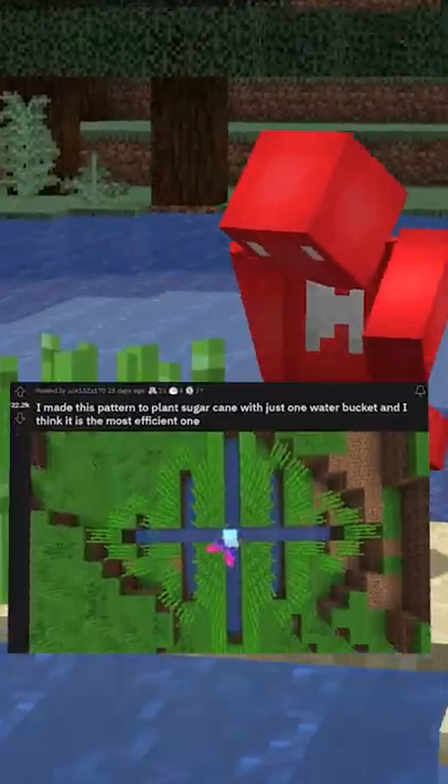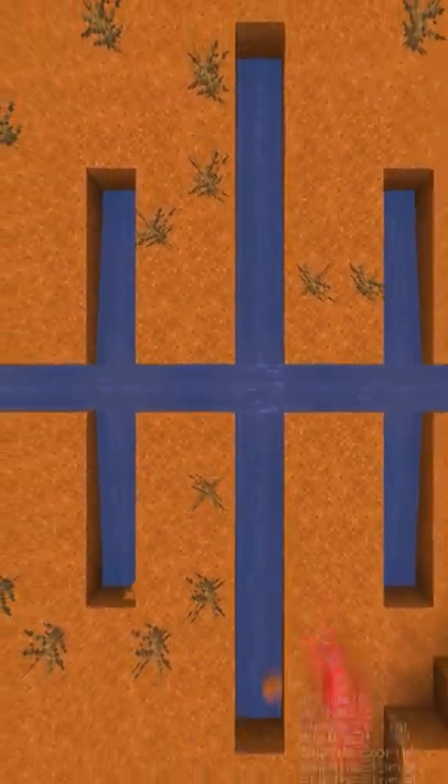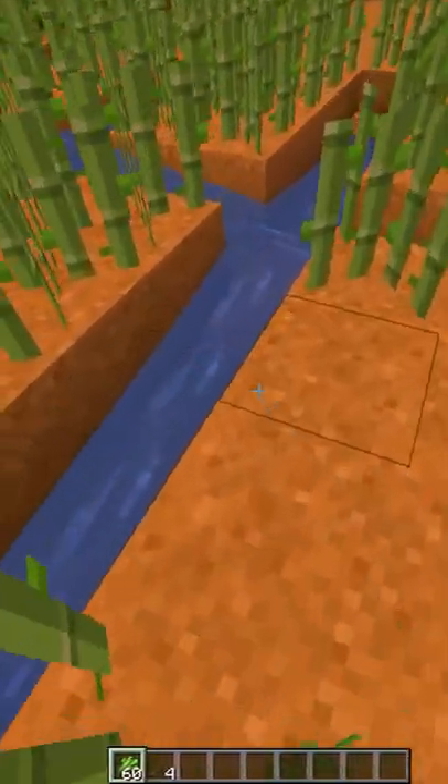What's the best way to get sugar cane? Well, this user might have the right idea, and it's cheap too. When you etch out a design like this in the ground and then place one block of water in the center, the water will space out evenly throughout the canal. And that lets us plant our sugar cane at maximum capacity.